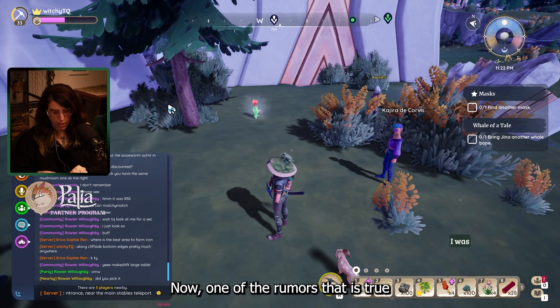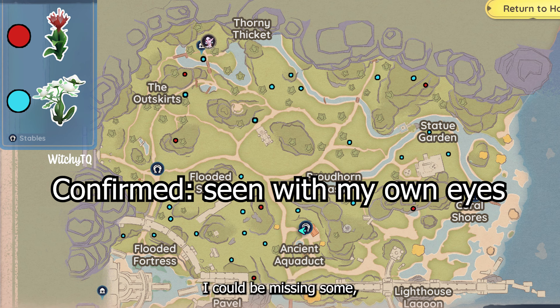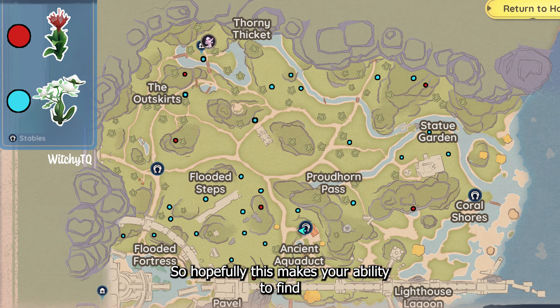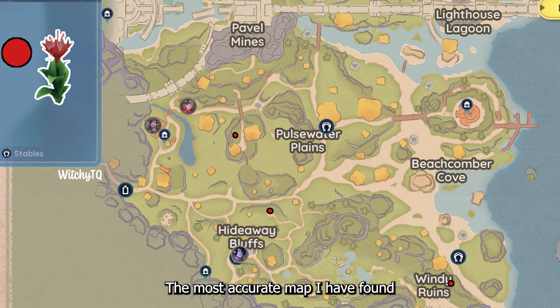One of the rumors that is true is that epic forageables do spawn in specific locations. They don't spawn just anywhere on the map, so I've included a map here of where you can find those spawn locations based off of what I've discovered. This doesn't mean it's all inclusive — I could be missing some. While there are online resources for maps on where forageables spawn, I have yet to find one that is 100% accurate. The most accurate map I've found is on a website called palea.th.gl, but it's still not 100% accurate, so take all online resources with a grain of salt.